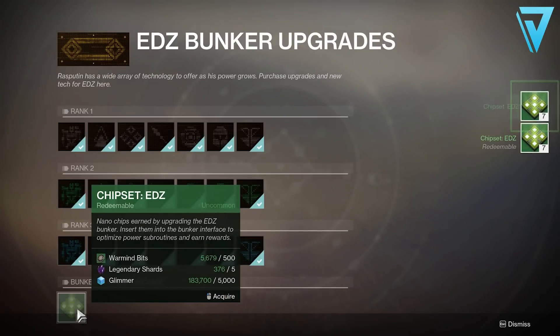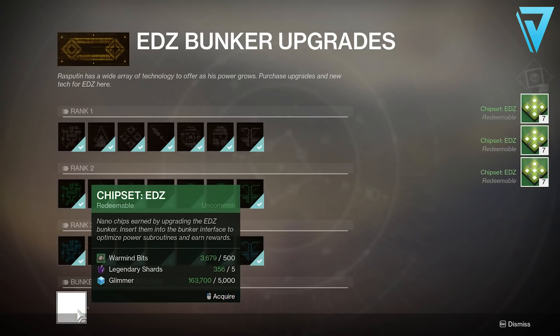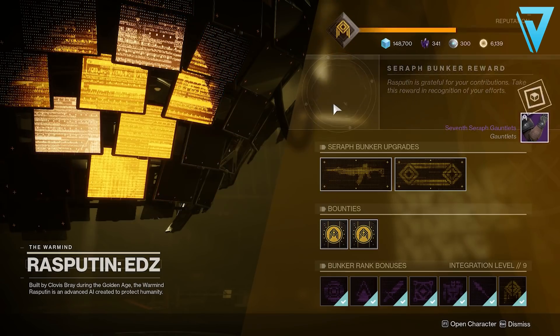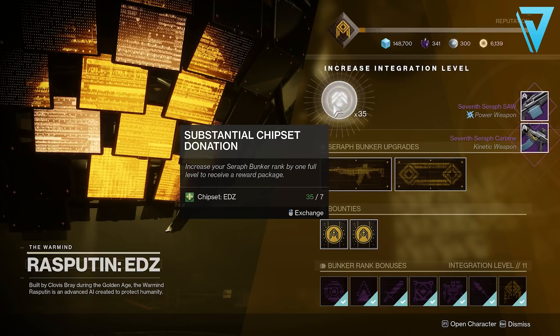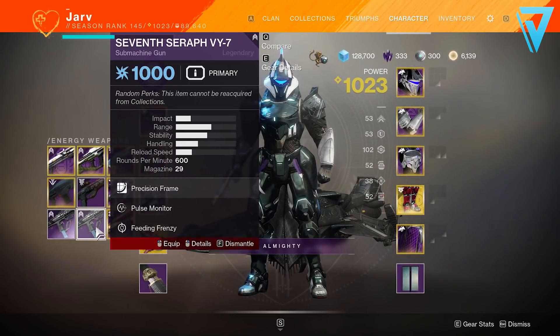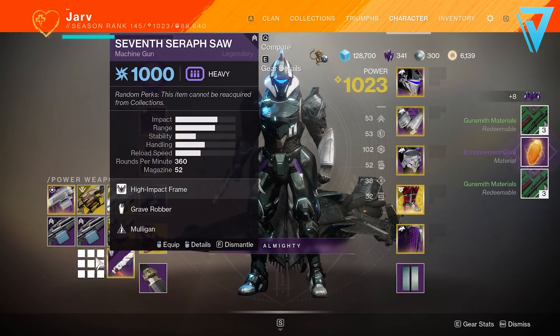One of the first things you may want to do in the final week of the season is take a look at some of the Warmind bits you've been stacking all season. If there's no new bunker to upgrade, you'll probably have a couple of thousands, so be sure to convert these into chipsets to level up the bunkers. Whilst leveling up the bunker won't provide meaningful gameplay benefit, it will provide rewards you can dismantle for materials — legendary shards and also a chance of getting enhancement cores, which will be key materials going into the new season.